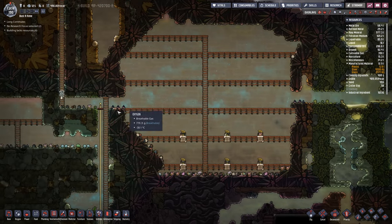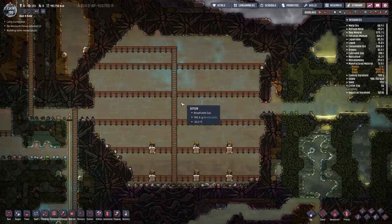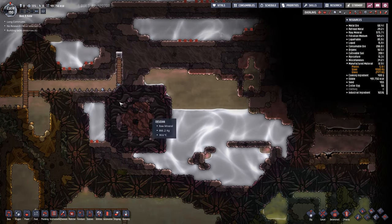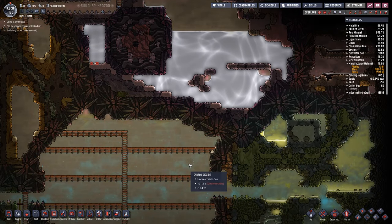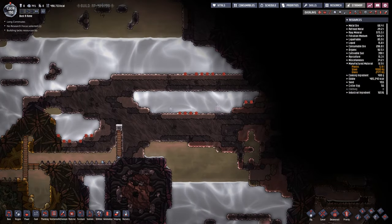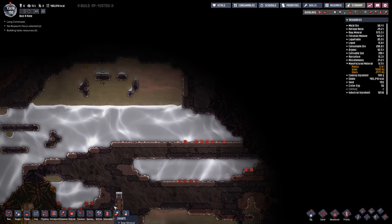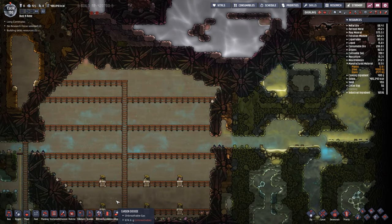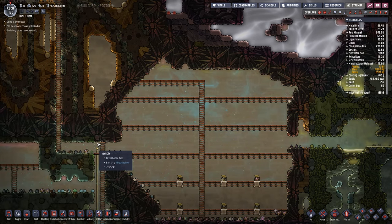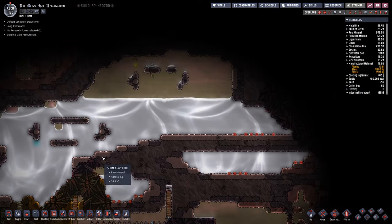I cleared out this biome — it was the starting biome with a bunch of algae, copper, and useful stuff. I'm thinking I might just seal up the sides and come across here, cut through and allow this water to drain into there. This water can then drain into this cavity, so maybe I can just do that — start by allowing it to drain out and kind of work my way around it.